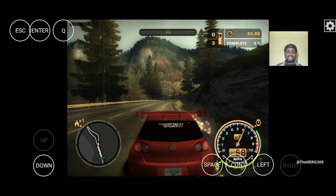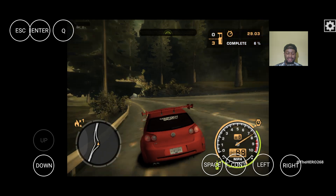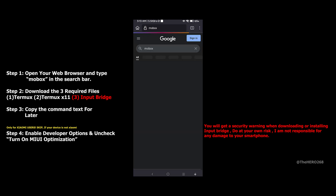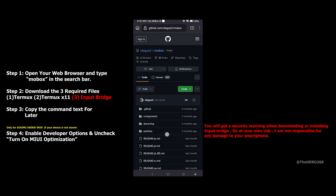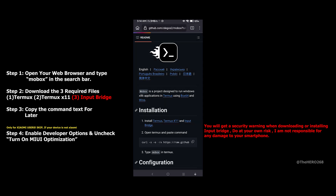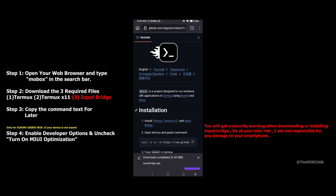Alright YouTube, in this video I'll show you how to install Mobox PC Emulator on your device along with Input Bridge. Let's get right to it. Step 1: open your web browser and type Mobox in the search bar. This will be the second link, which is the GitHub link. Once you are on the website, scroll down and download the 3 required files: Termax, Termax X11, and Input Bridge. Copy the command line for later.